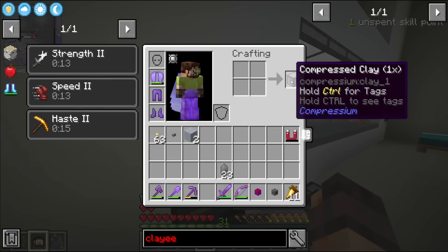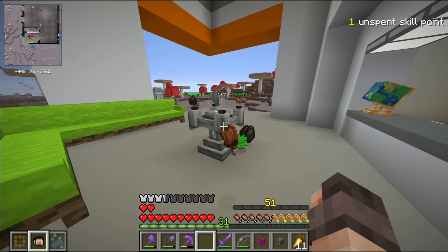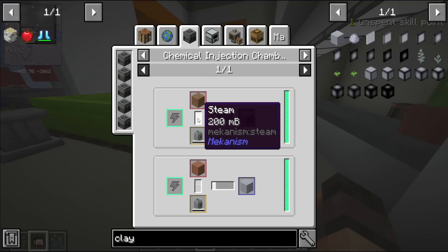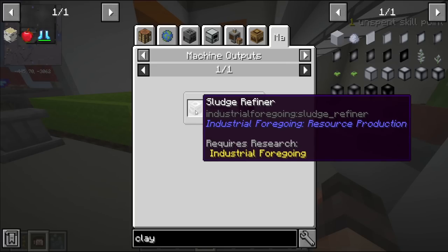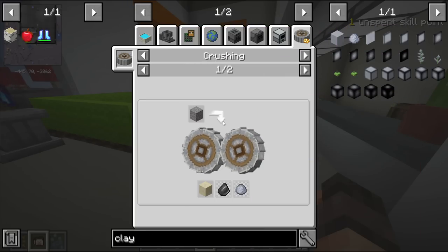Out of curiosity, clay can be made through the chemical injection chamber, taking dirt and injecting it with steam — but that is Mekanism and that's a mod I don't have unlocked. It can also be generated by the sludge refiner from Industrial Foregoing, another mod I don't have. Clay balls, however, could be produced through gravel in a crushing wheel from Create, which I do have. I can also wash sand — I feel like I want to try this out just for the heck of it. Propeller and encased fan.